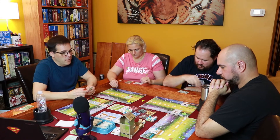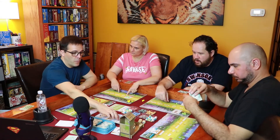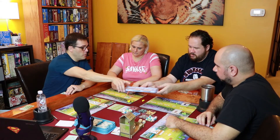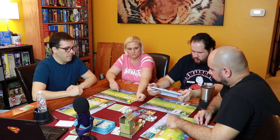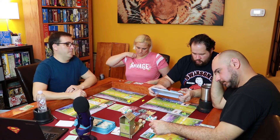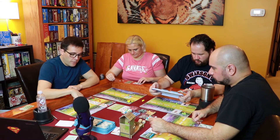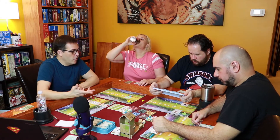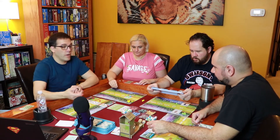When you do the lay eggs action, you can spend one resource to get an additional egg. Jesse did that — she discarded a grain for an extra egg and also activated her bird, which gave her a grain back. The game becomes a chain of actions. Wes draws a bird card and Jimmy activates his bird's power.